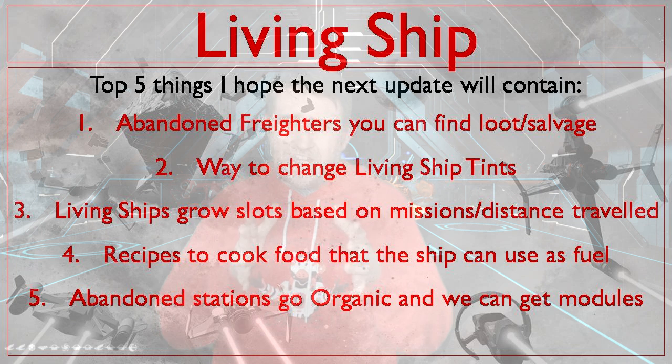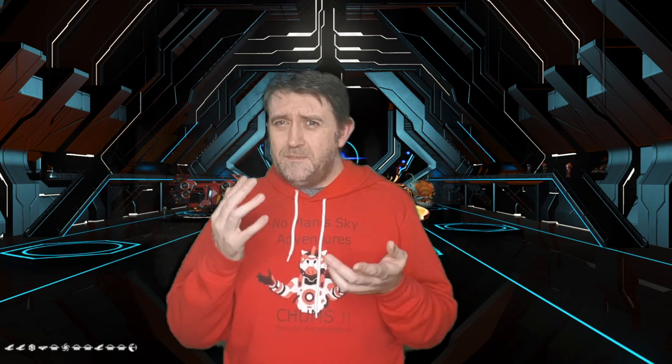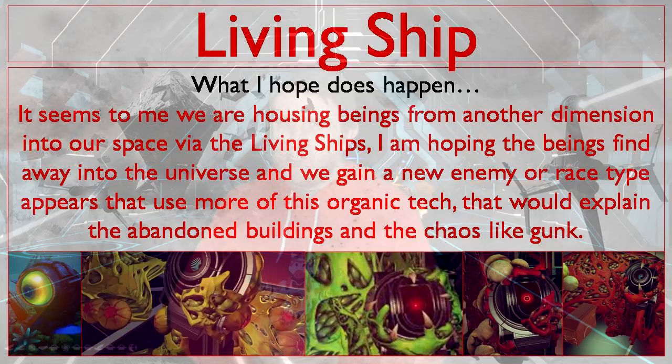Number five: abandoned modules. It'd be cool if when you go into an abandoned station you can actually buy some modules on the galactic terminal interface — slightly corrupted, but with a few ship modules placed there. Or even in abandoned freighters and abandoned buildings in the terminals. Sometimes they give you nanites, but it'd be nice if they gave you the odd living ship module. So wherever you find the gunge stuff, there's a chance you might find an odd module — or even some augmentation slots to expand the inventory. More random drops of modules in those areas would be great.